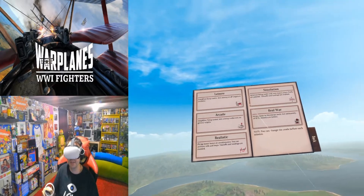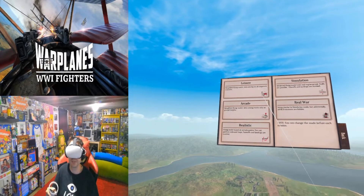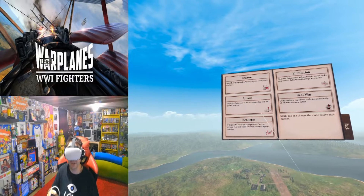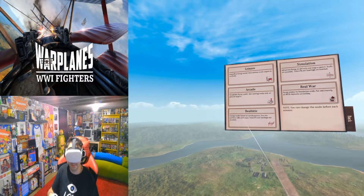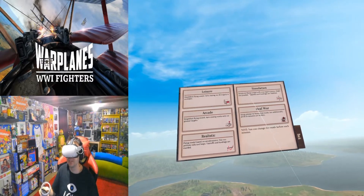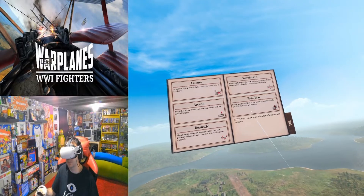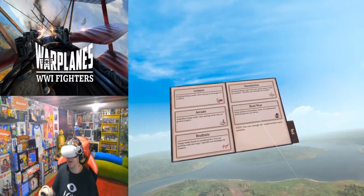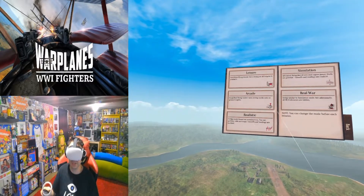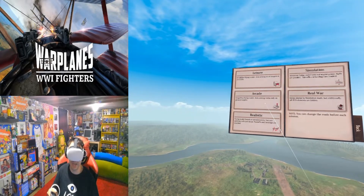Clicking into campaign, we get five different options. Leisure is a simplified flying model with auto-aiming on all targets. Arcade is a simplified flying model where auto-aiming works only on ground targets. Realistic is a flying model based on aerodynamics where you can perform rolls and loops, with takeoffs and landings enabled. Simulation is an advanced flying model with real engine power where stalls are possible. It's cool that it has all of these options. Leisure seems too easy, so we'll go somewhere between arcade and realistic.